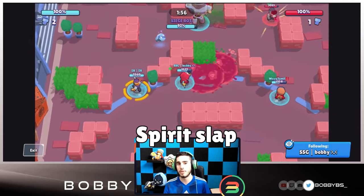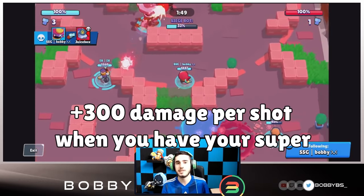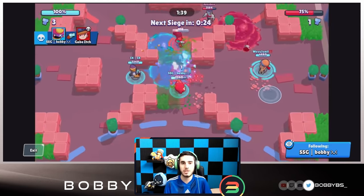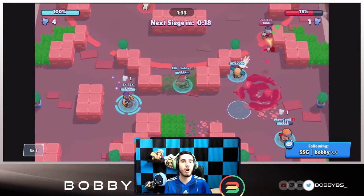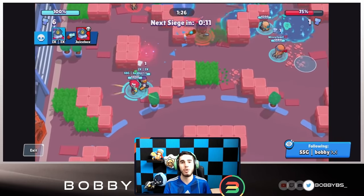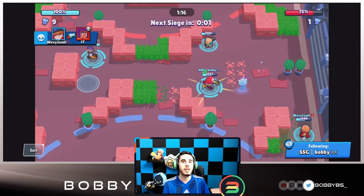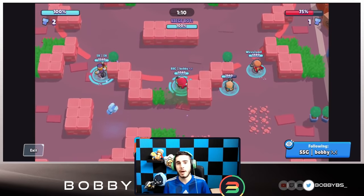The second star power is Spirit Slap. If you have your super charged and hold onto it instead of using it, your shots do 1700 damage and your pellets do a bit more as well. Personally I don't really like Spirit Slap — it's a little basic. I'd like a star power that does additional damage on a pull, like 400 extra for a pull, which would be really cool and game-changing. Personally I like using Magic Puffs — it's really team friendly.